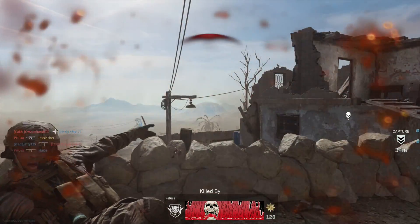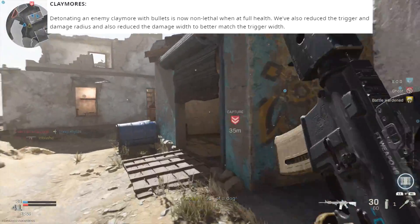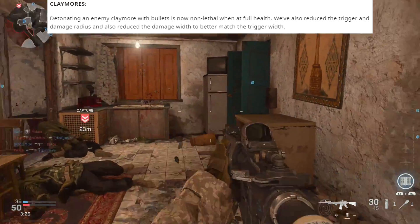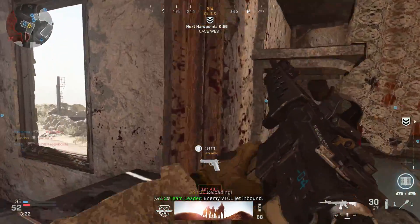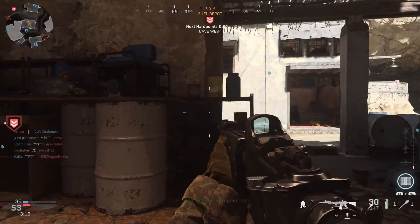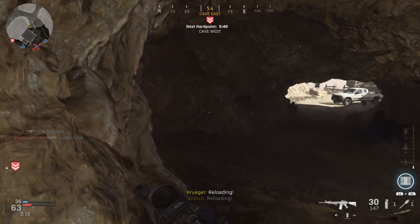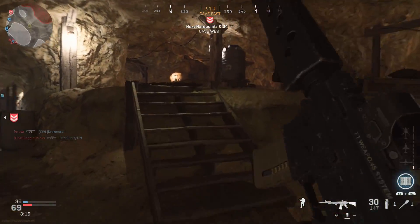Moving on to claymores — this is a big one that a lot of people have been asking for. Detonating an enemy claymore with bullets is now non-lethal when at full health, so even without EOD, if you shoot an enemy claymore at full health you will no longer die. They've also reduced the trigger and damage radius, and reduced the damage width to better match the trigger — so those red lasers will really define the damage area. This is great, and EOD got a buff too, so you'll be able to counter claymores much better.